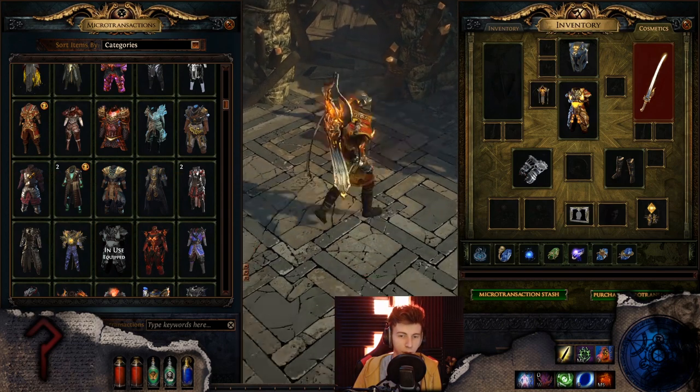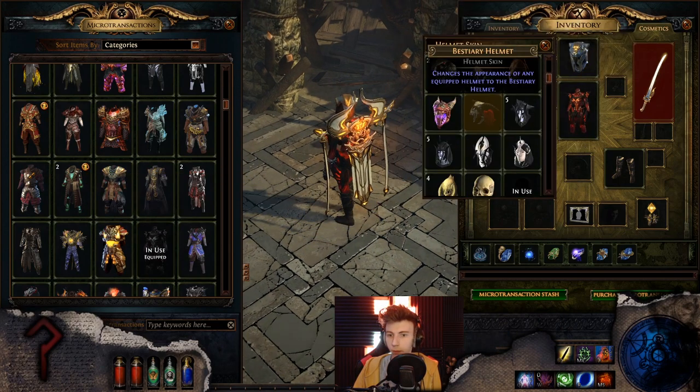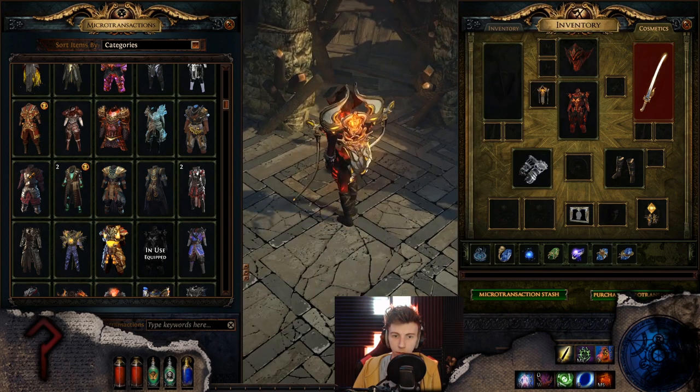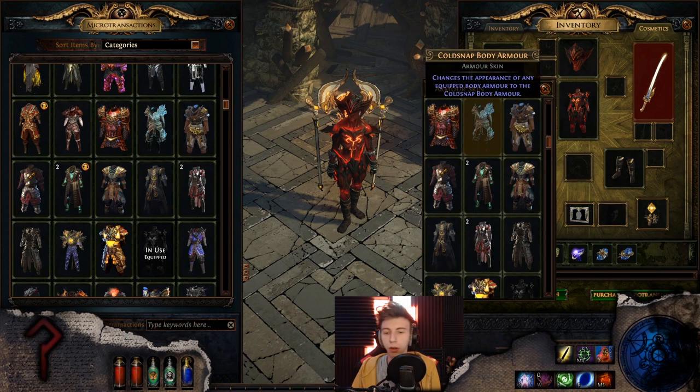Dark Prism — beautiful, absolutely delicious, amazing. Regal yoga vibes going on there. I would love like a purple recolor of this. Demon Parasite, the Diablo set — it's a nope for me. More less Diablo, more Doom, you know what I'm saying?